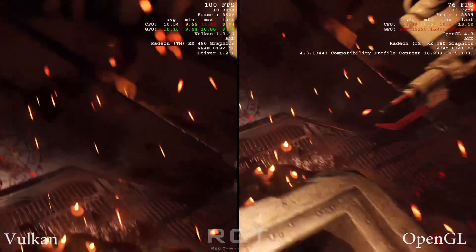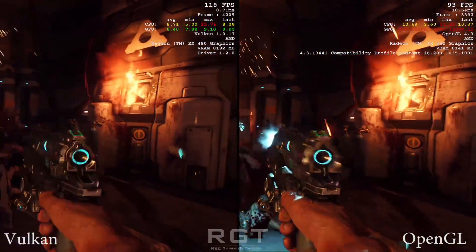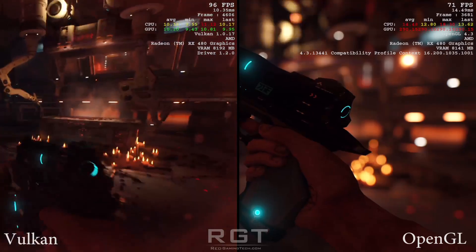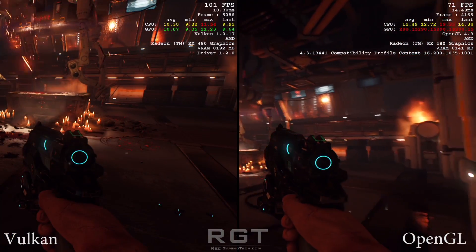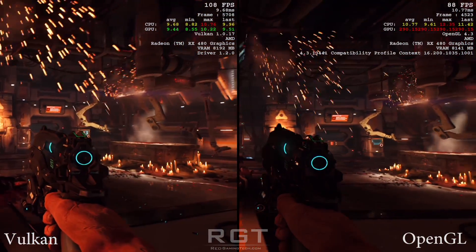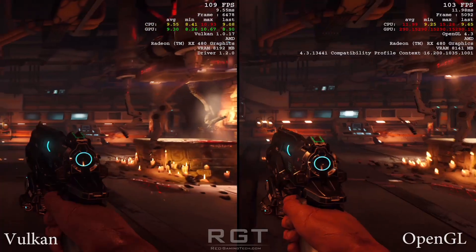I won't speak too much during this video because I think the results are pretty obvious for themselves. It's rather interesting because at the initial testing phase, when I saw the performance of Doom on Vulkan, I was very impressed, but I wondered whether those improvements in performance would transition into 1440p. And the answer is yes they do. For those who want 60fps or bust, Vulkan is probably for you.